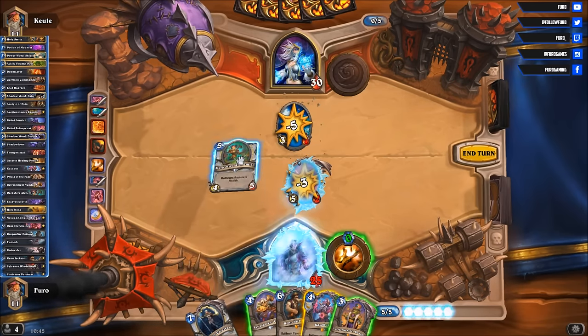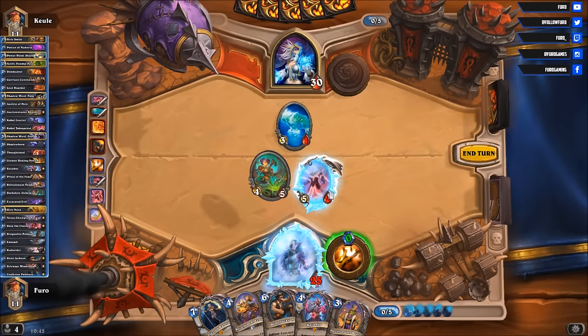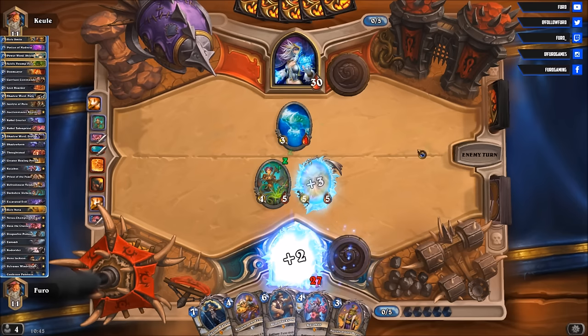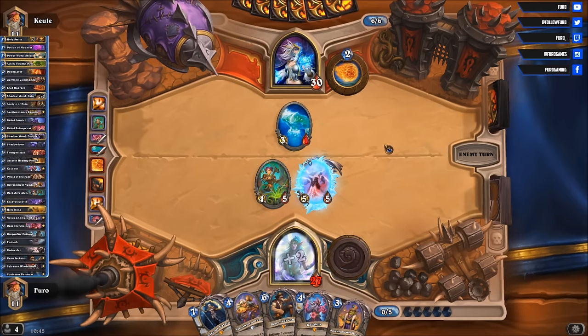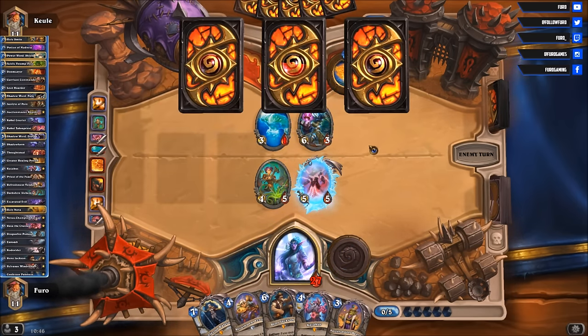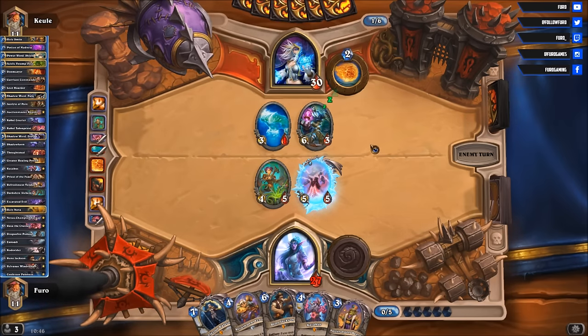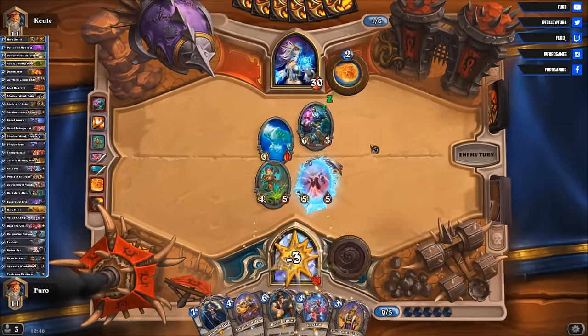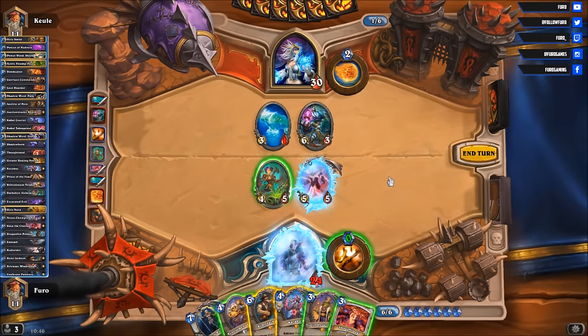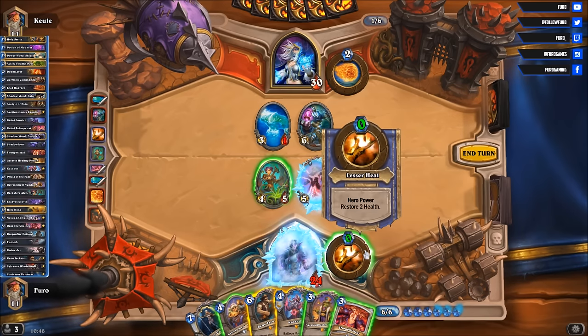Wanna hit that. We are dropping the Alchemist, healing the Rada back to full life, and healing back to 27. Ponderer — he is discovering another spell. Hopefully nothing too great. Another three in the face. Thoughtsteal — very good. We might find some decent cards here.